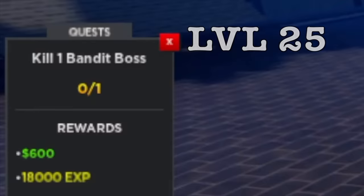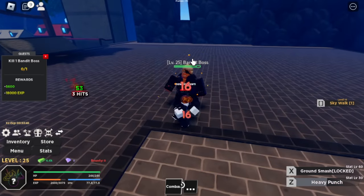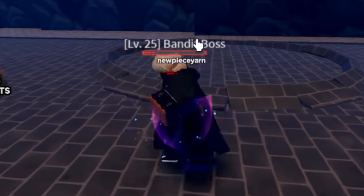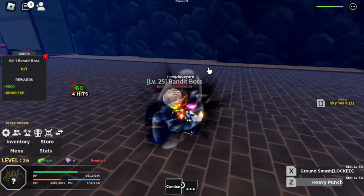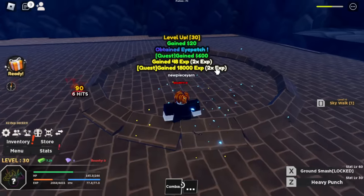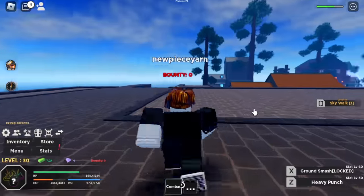At level 25, Bandit Boss. This is the heavy punch, the Z skill. We also have a block system here. Anyways, we're gonna defeat this Bandit Boss. The M1 of the enemies looks a lot better. We got an item — the eye patch. Looks good.